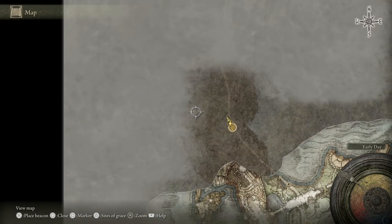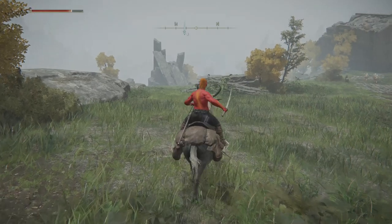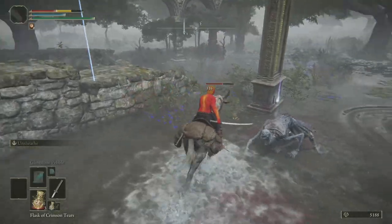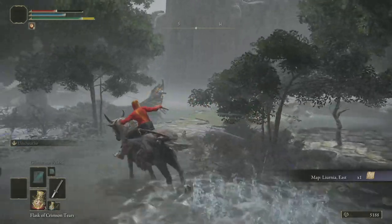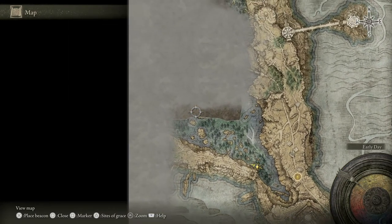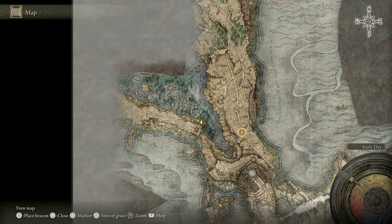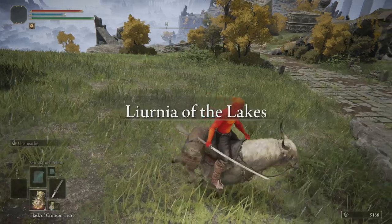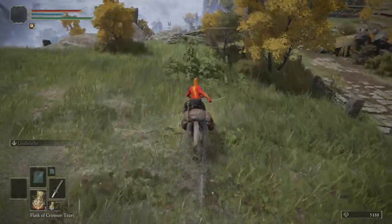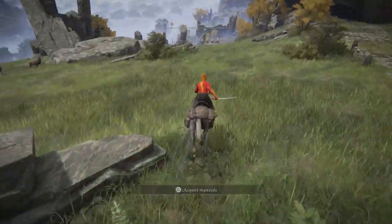We're now gonna be veering off into Liurnia of the Lakes. First, we wanna grab the map portion — let's go down the hill. There's some nutballs guarding the map, so careful for that. A lot of weird enemies around here. I was gonna just head this way, but to do this quicker — this is what I usually do in these right-away guides — I'm gonna warp back to the Liurnia Highway South Site of Grace. From that highway south Site of Grace, we're heading northwest to go to a teleporter.